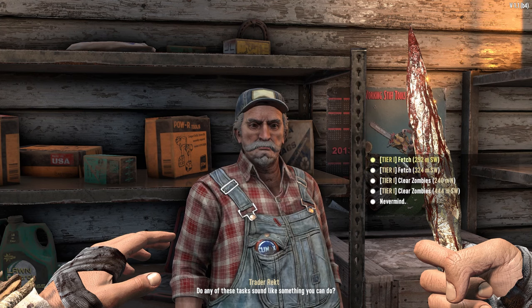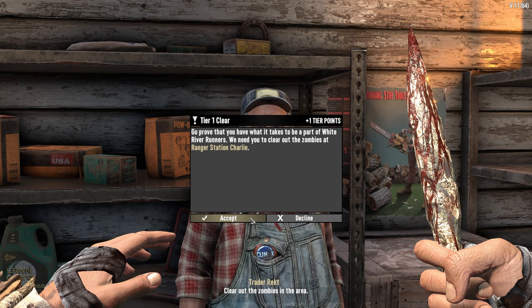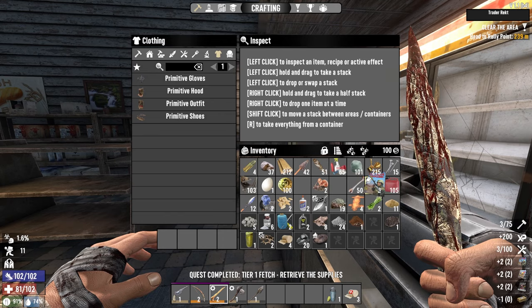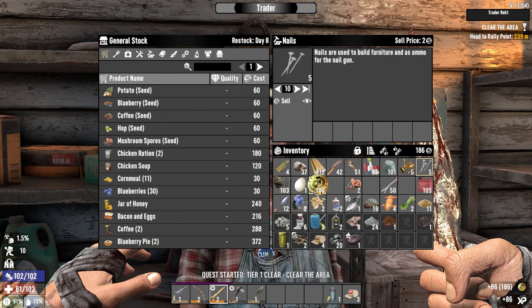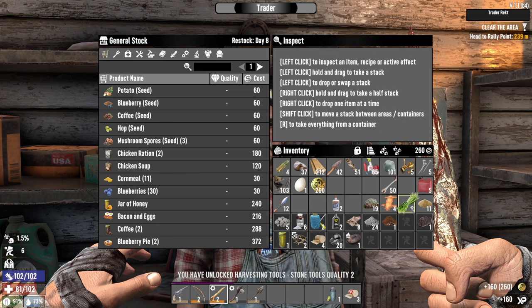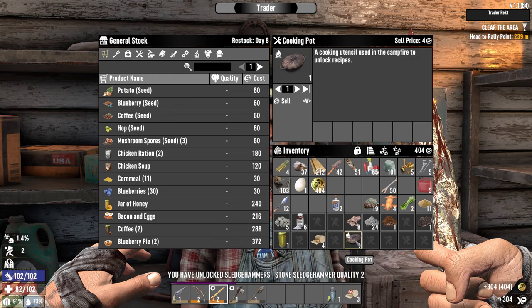Do you have any jobs? Let's clear some zombies at Ranger Station Charlie for me, and maybe I won't kill you, okay. I'm going to see your inventory, man. I just want to sell you something, man. The shelves are full so I ain't buying any more of those. Sell price — nah, it's not worth it.